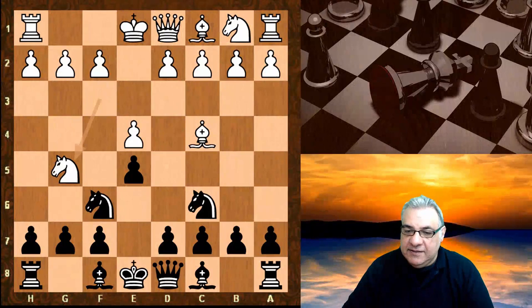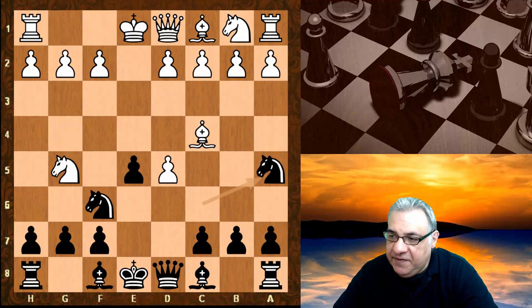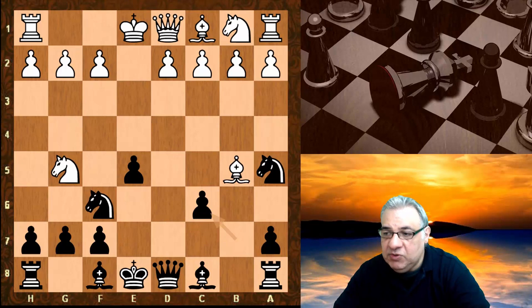Knight g5 is a very popular move here to target the f7 pawn. There's a very interesting gambit that black plays: d5 — I've played this myself, it's one of the best gambits to play against this. After d5, knight a5, bishop b5, c6 — we're trying to get dynamic play with the black pieces, and this is well known to opening theory.